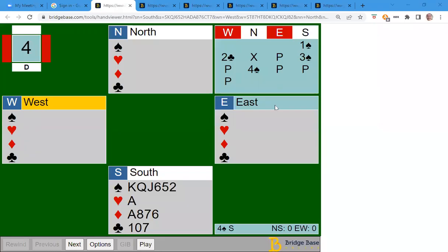Let's have a look at this hand to start with. We've opened one spade — I hope you can all see that screen. There was a two club overcall from west, and north my partner doubled. That double is what's called the negative double. It shows some points and it shows the two unbid suits: hearts and diamonds here.